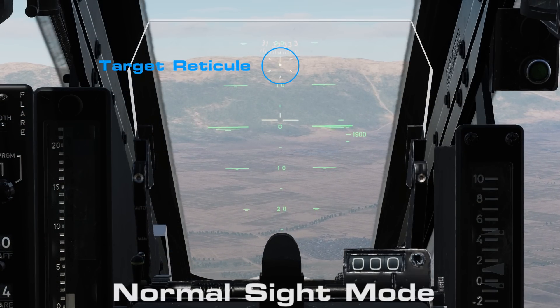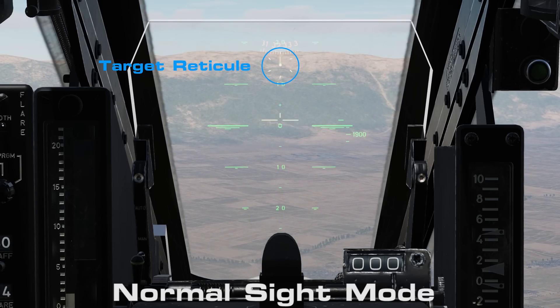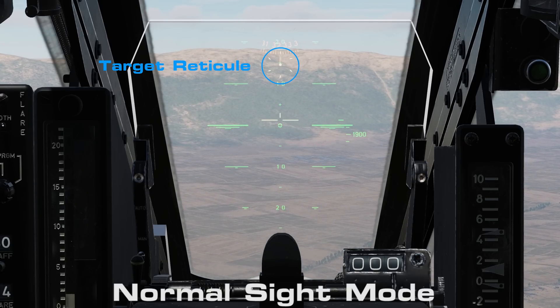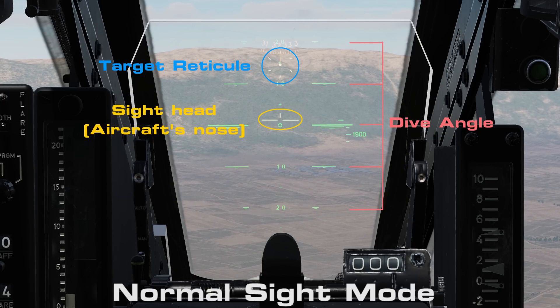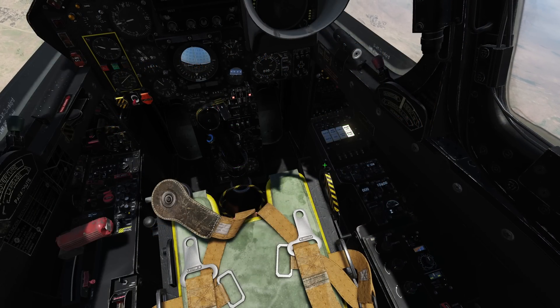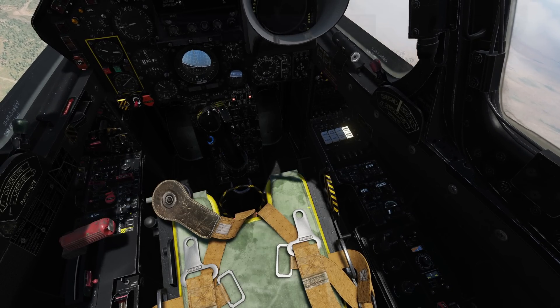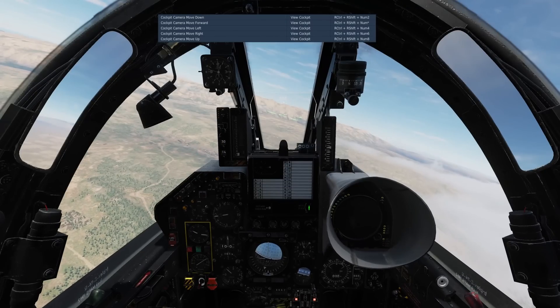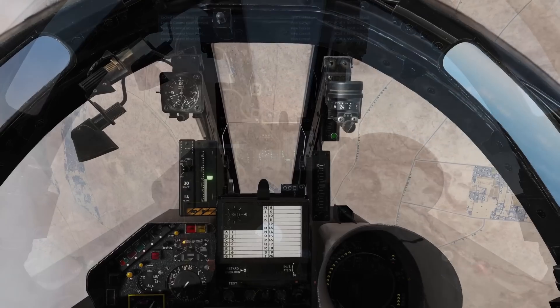Although the targeting reticle is present in all sight modes, it's caged at 10 degrees down in approach mode, so we'll use normal HUD sight mode instead. This gives us our degrees of dive and also allows us to reconfigure the reticle depression setting. To assist with visually tracking our target, you can raise the seat up and down with the control, or adjust the camera with Right Shift + Right Control + numpad 8 or 2 to move the camera up and down.